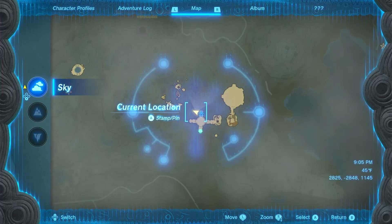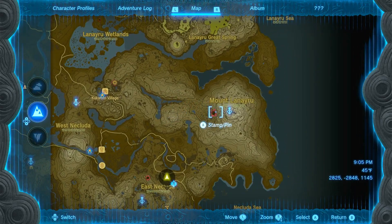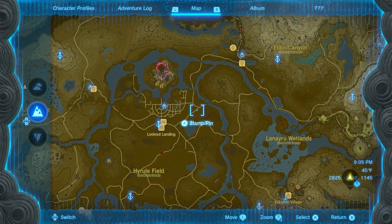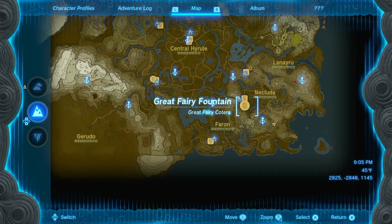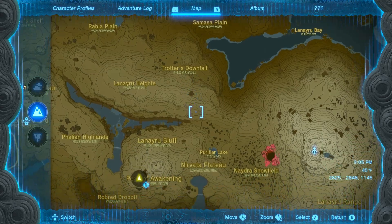Naydra is found on a specific path around this area. She starts off here, and then kind of circles all the way here, and then goes on towards this path and then here. She goes down here into the depths, goes through the depths, and then back out from here.